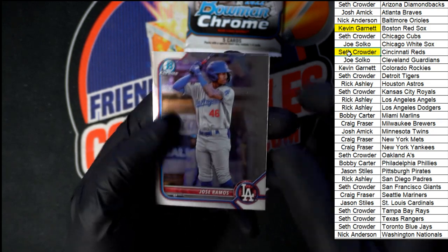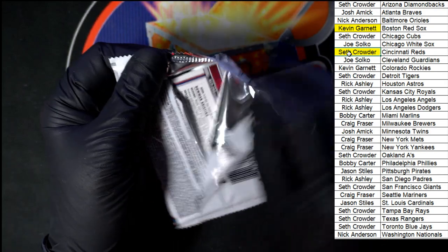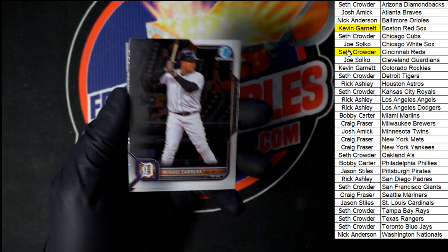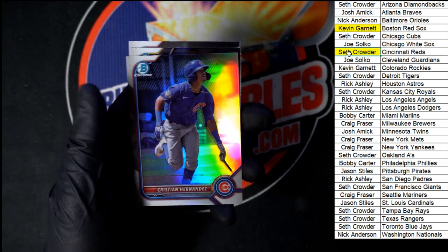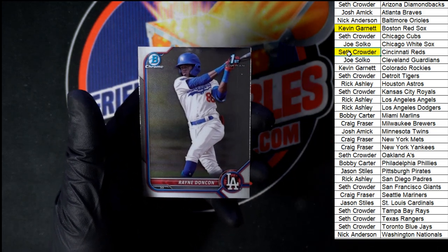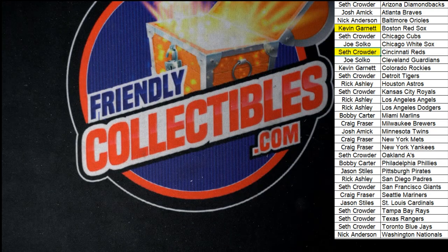Behind that — Ramos and Vasquez. Last pack in the box — Miguel Cabrera for the Tigers, Jonathan India for the Reds, Hernandez for the Cubs, Weimer for the Brewers, and our last card is Donson for the Dodgers, going to Rick A. That is going to do it for 2022 Bowman Chrome — that was box 116. Box 117 will be up on the site here in just a moment. Let's do it again — thank you all, we will see you in the next break.